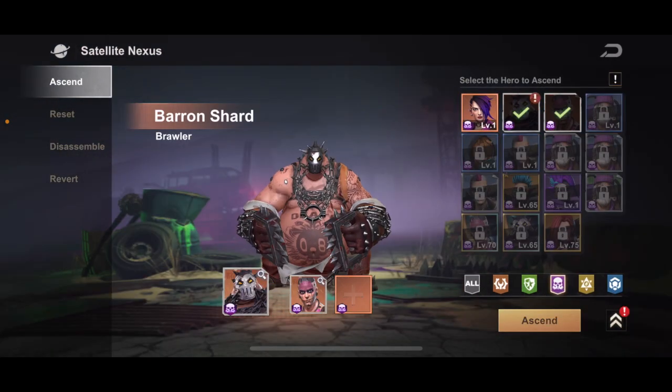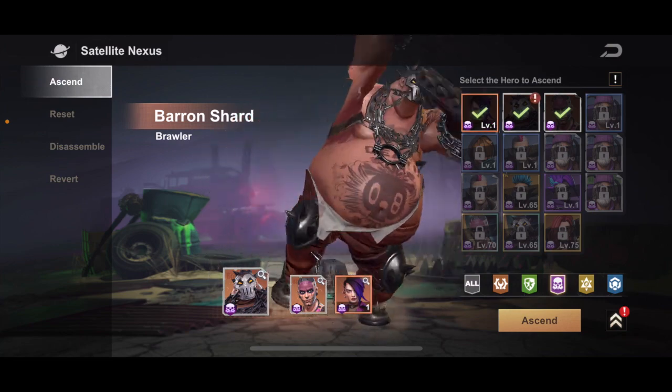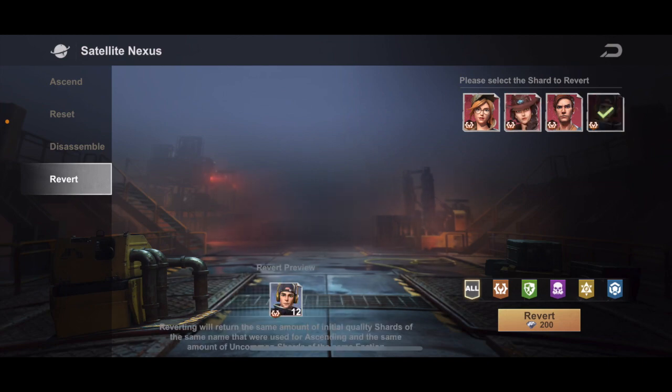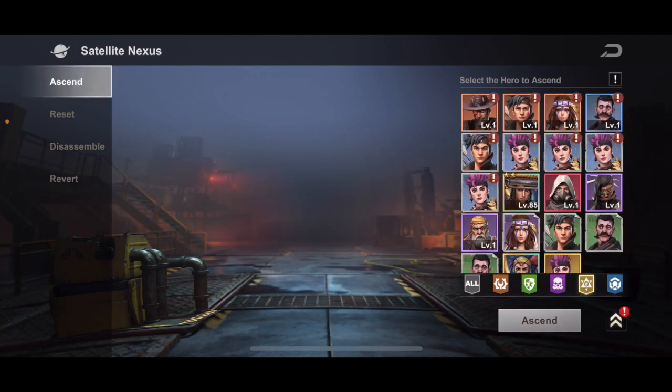Say I accidentally ascended this Baron shard — Baron is an elite hero. I ascended him and he comes to red. Well, if you go to the Revert section right here, it'll pop up anything that is red and above that's a shard-only hero — you cannot revert base heroes. Of course you have to spend some diamonds to revert back to whatever heroes you used for that ascension.